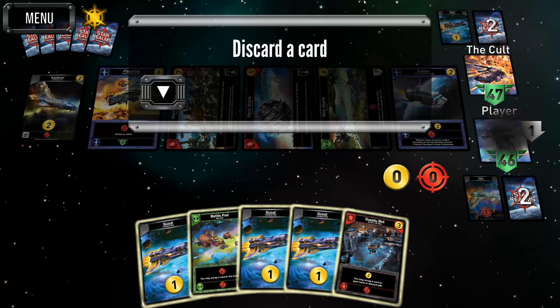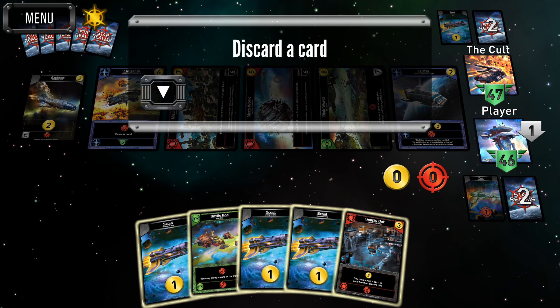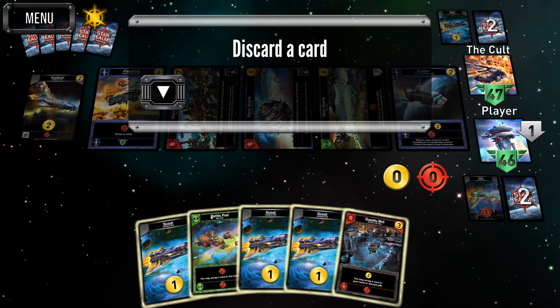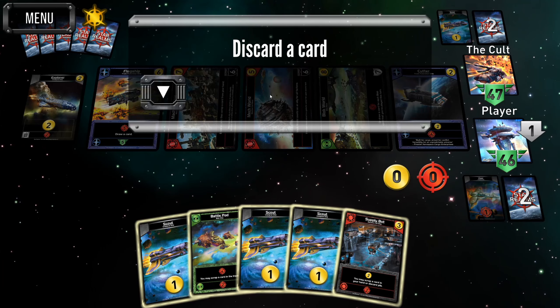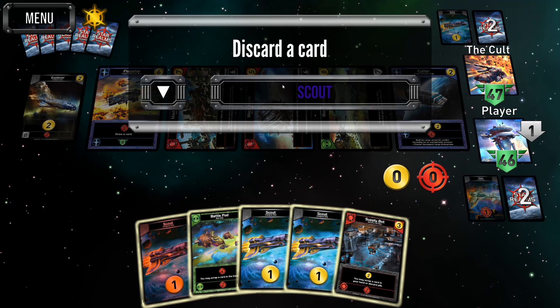There's that frigate — I'm guessing the AI is going to buy it to work with its survey ship and imperial fighter for a discard synergy. If not, we should probably grab it to deny our opponent. Yep, called it. If we discard the battle pod we can get the mech world, but that hurts too much. We do have to discard the scout.